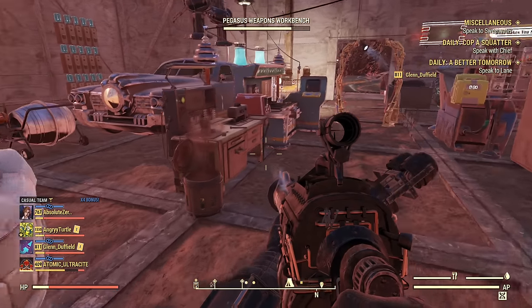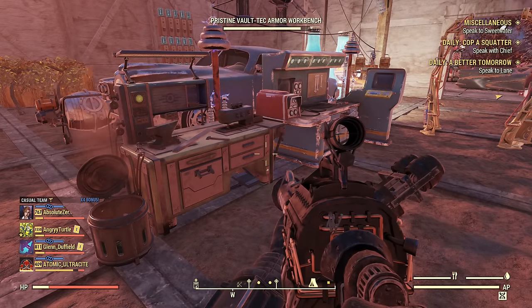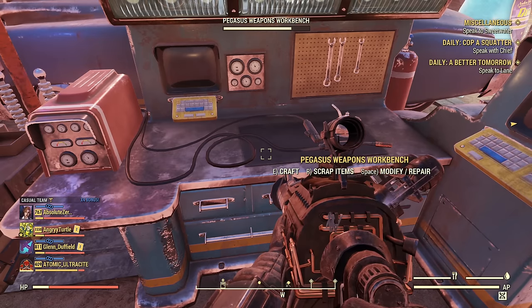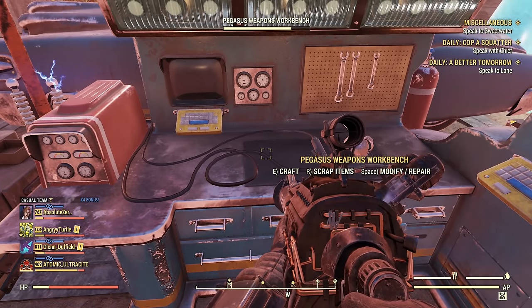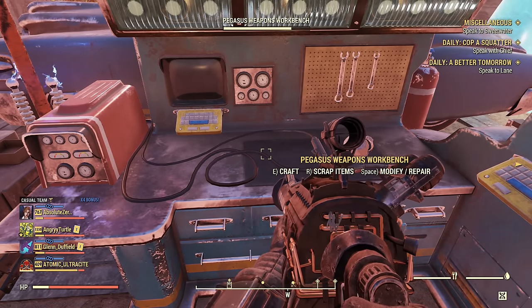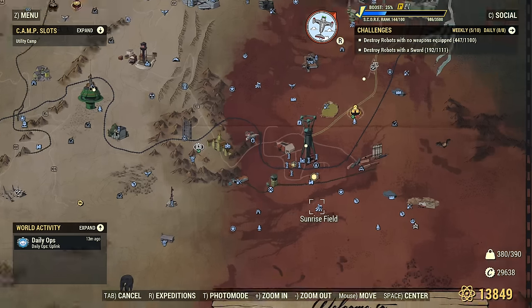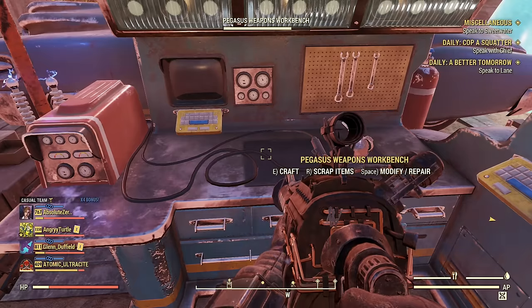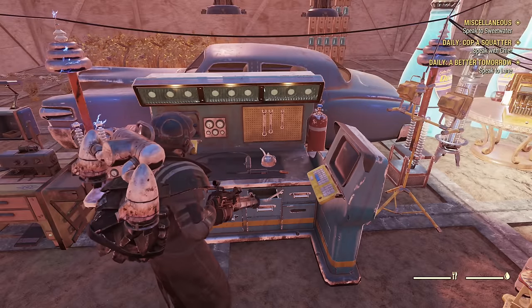Now the build — of course commando if using automatic. You can use it with a rifleman build using the semi version, which is not as good, but there is a use case. If you don't know the plan for the weapon itself, you can get it from Watoga Station, and the automatic receiver plan should be there too, so you can purchase them if you are considering Prime.